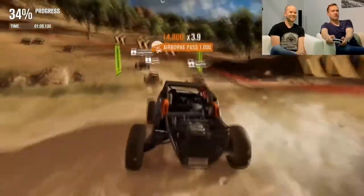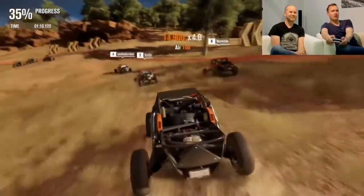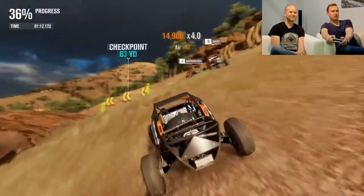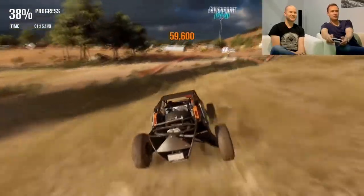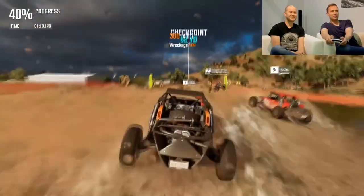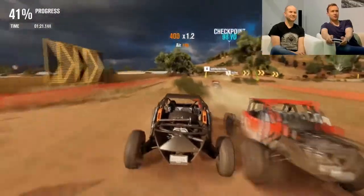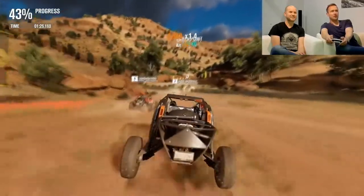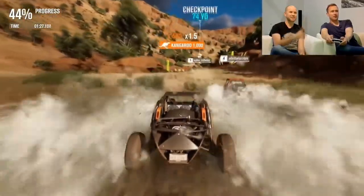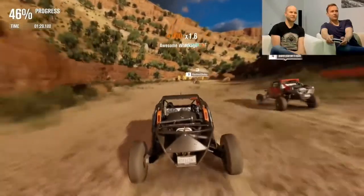You really want to be bouncing over that in buggies like we're doing right here. This race is amazing, actually, because it goes up into the hills — it's going to go through Ormiston Gorge, which is in the Northern Territory of Australia. And it is pretty beautiful. It's actually one of the first places we researched, and we just totally fell in love with it when we saw it. It's kind of a little bit stormy over there as well — will that roll in? We'll see.